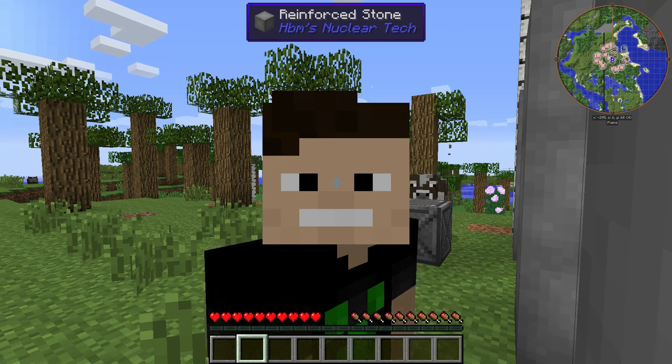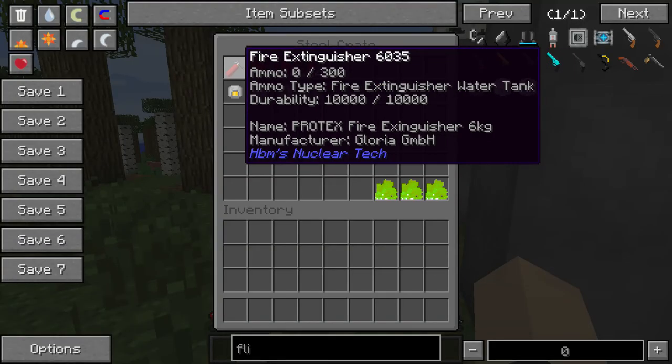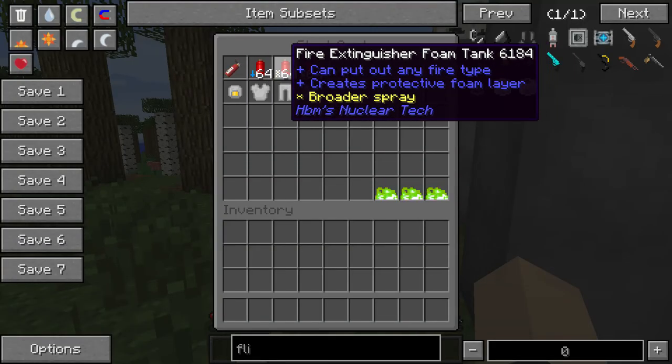Hey, what's going on guys? Simonian here. Today we're back with another video. We're going to be testing out the fire extinguisher in the HBO Network Tech mod.